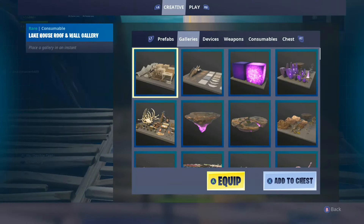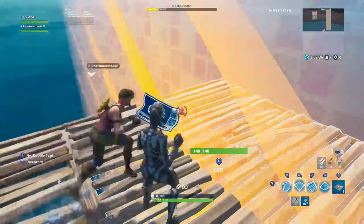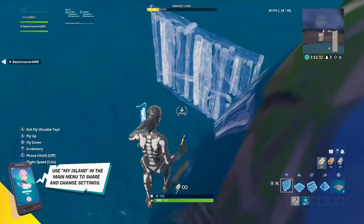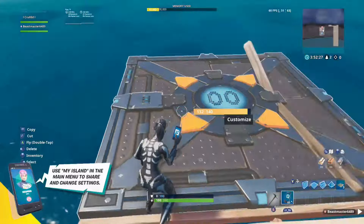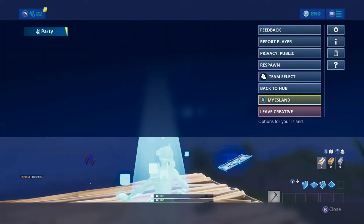Then you come over here and get an item or a player spawn. When you get the player spawn, you place it right here, then go all the way down and place another one two spots down. Basically what you want to do is respawn.